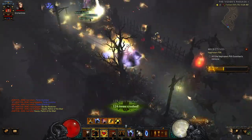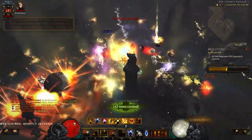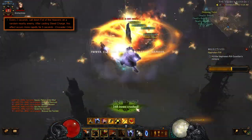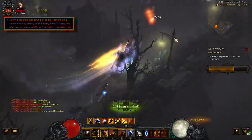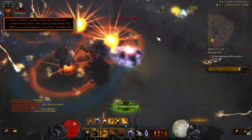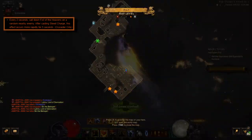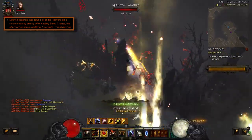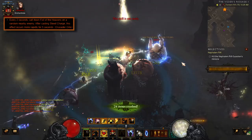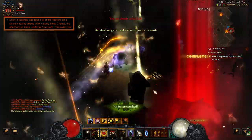First, you have the Fist of the Heavens Crucible power in Season 27. Every two seconds it casts Fist of the Heavens on a random nearby enemy. After casting Steed Charge, this effect occurs more rapidly for five seconds. So the whole point is to have permanent Steed Charge for the entire rift while your Fist of the Heavens passively casts all around you. You've got a few cooldown abilities to cast, but for the most part all you have to do is horse around the map at light speed and pick up loot.